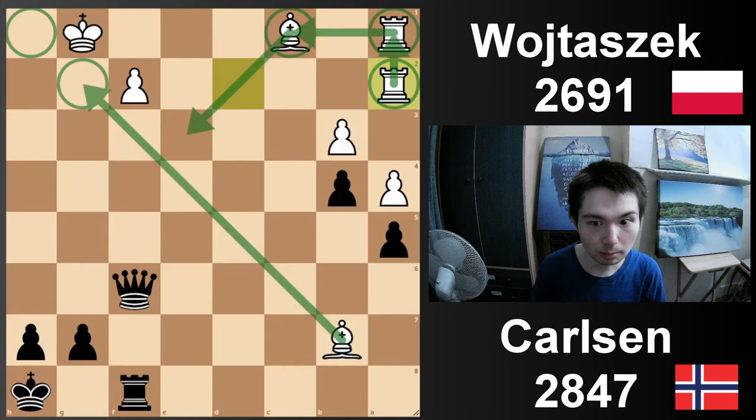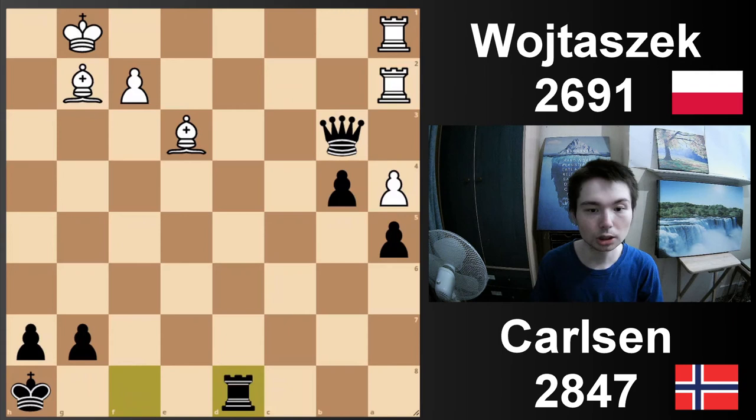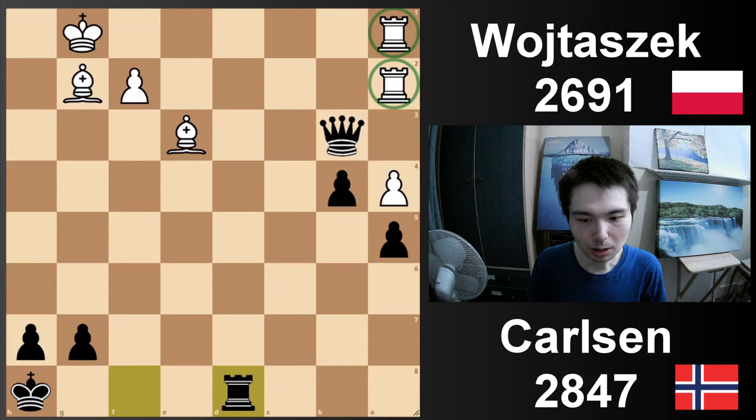Queen f7, attack the bishop, bishop retreats. And now queen takes pawn. Bishop e3, and after rook d8 — you won't believe it — but in this position, all of a sudden Carlsen offered a draw, and white actually took it. Wow. You look at this position and feel like there's so much life still left. But if we keep playing, let's see what happens — because why is it a draw?